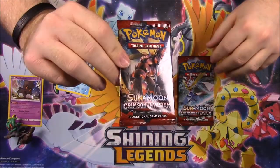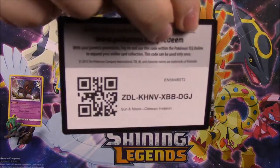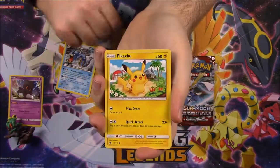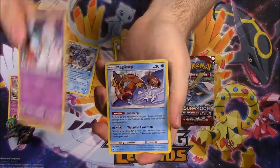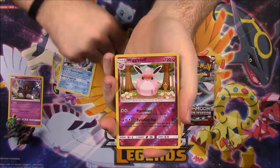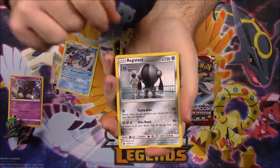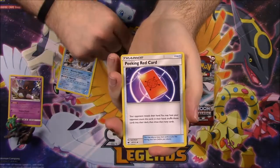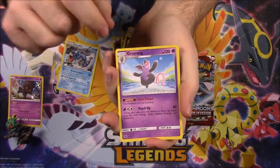Now we're on to our Crimson Invasion packs. Here's the code for the first pack. We've got a Misdreavus, Pikachu, Chimecho — sorry, I don't know why I said Chinchou — Magikarp, Bunnelby, a Wigglytuff Reverse Holo, and a Registeel, a Steel Energy to go along with that, Diggersby, a Peeking Red Card, and a Grumpig.